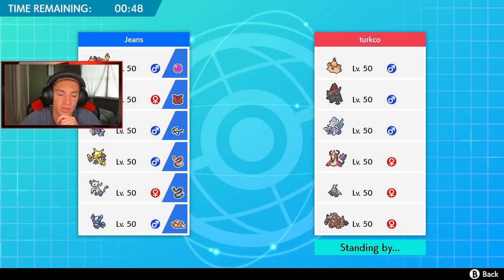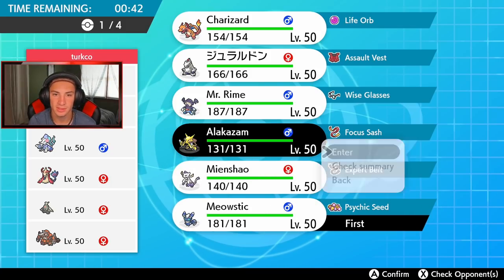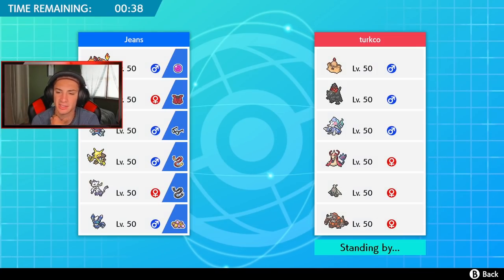He's got Milotic for Trick Room, Dusknoir, and Rhyperior — all these Pokemon really thrive in Trick Room. I need to work on stopping that early. I want to lead Meowstic and Alakazam, bring Charizard in the back end, and use Ralodon as my final slot. Ralodon is kind of slow though, and can get pieced up. I think I'm going to go with Ralodon here — there's no screen setup, so I'm fine.